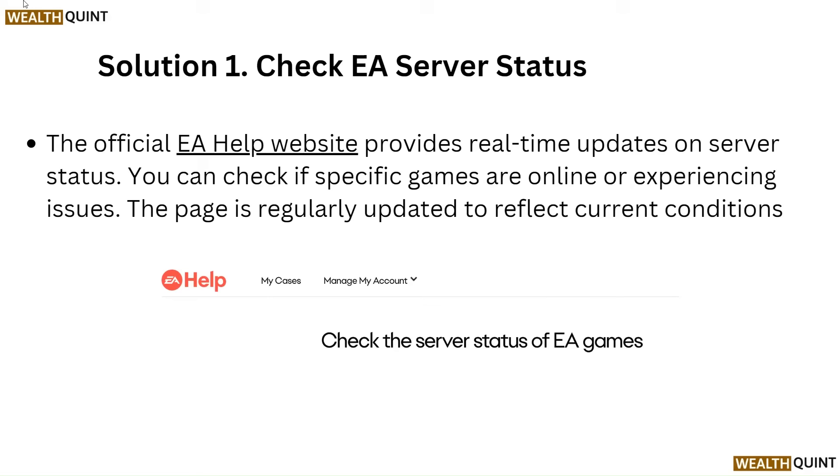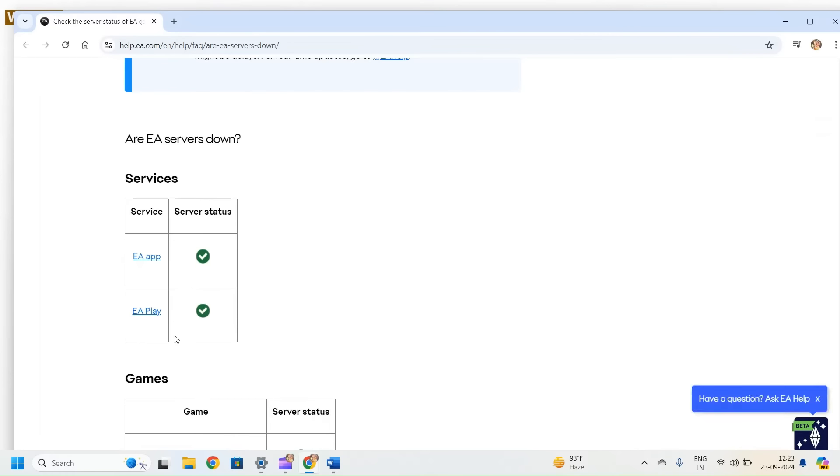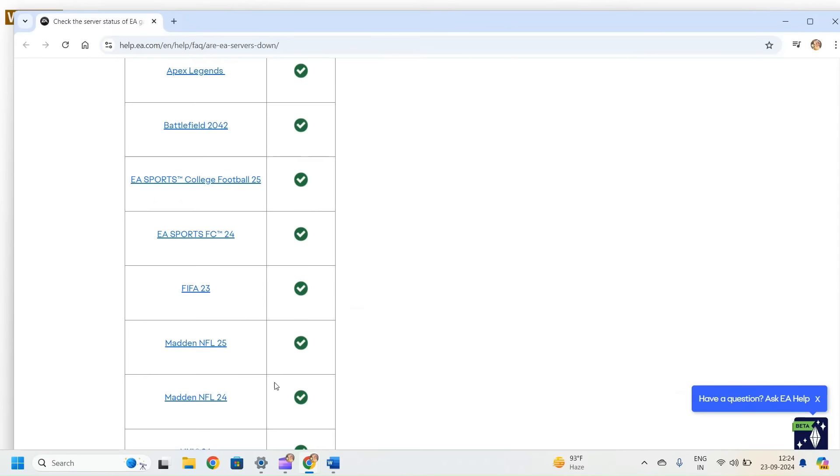Solution 1: Check EA's server status. The official EA Help website provides real-time updates on server status. You can check if specific games are online or experiencing issues. The page is regularly updated to reflect current conditions.